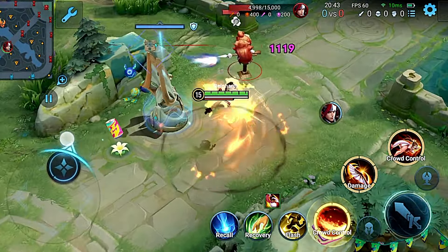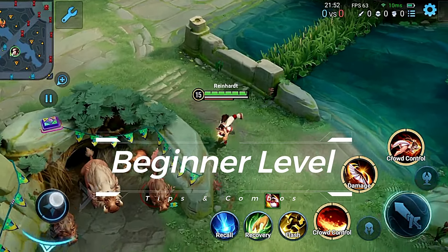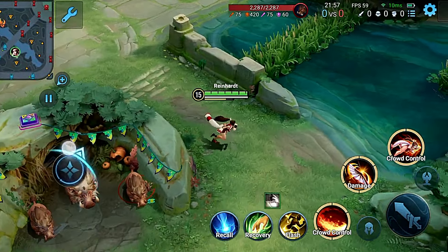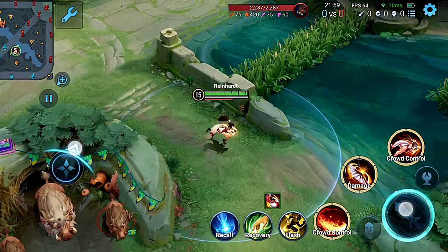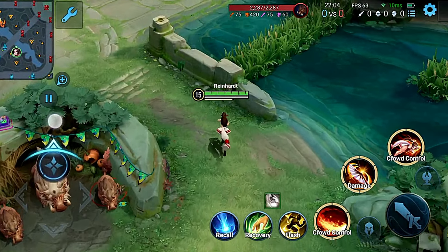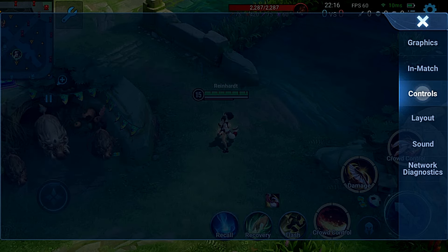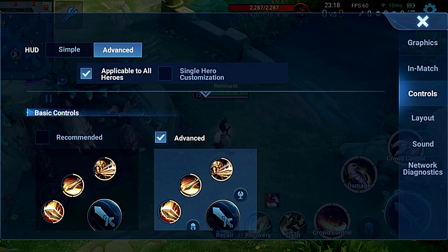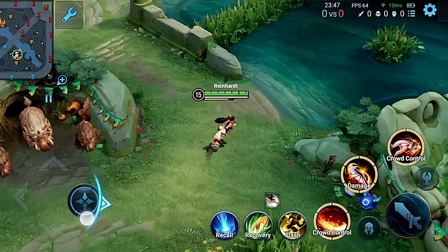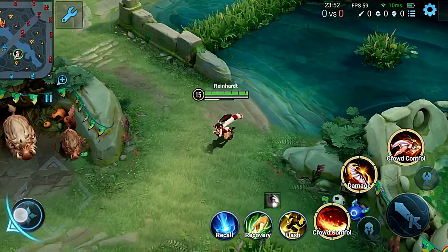Now it's time for some beginner level tips and combos. First tip: in certain scenarios, like using an enhanced basic attack to cross walls, if there's a creep nearby she will prioritize hitting it instead of crossing the wall. To fix this, go to Settings, then Control, choose Advanced, and adjust the auto chase distance to close. Now you can cross walls without hitting nearby creeps.